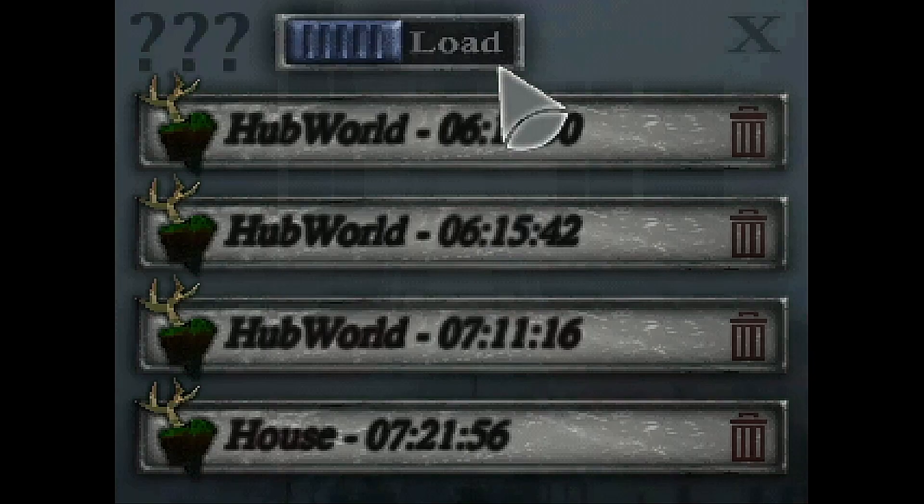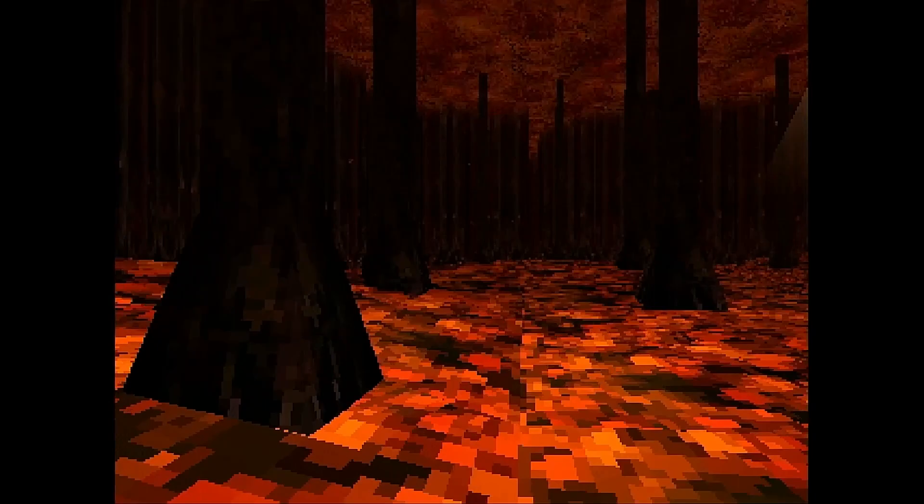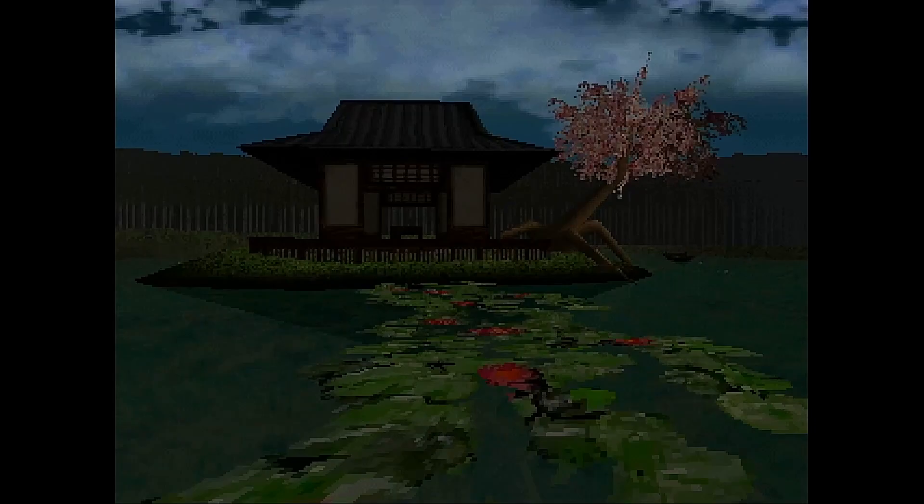Loading up our beast save file once more, we need to head back into the autumn area, back over to the well and pick up the empty jar on the floor there. After this you need to head back through the hub area, up to the house on the lake, and then toss the empty jar at the painting there to capture the painting in the jar.